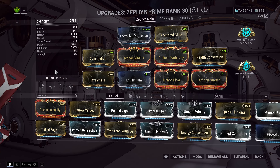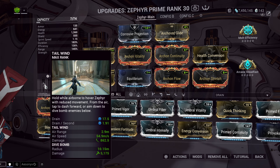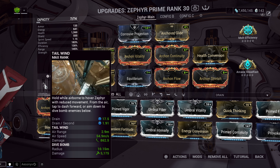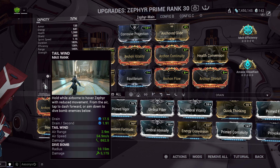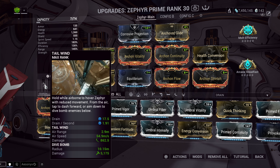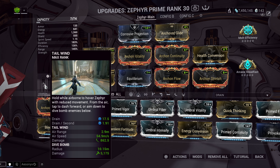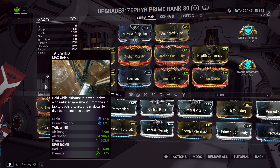Zephyr Prime's passive is that while she is in the air, she gets a 150% crit chance increase. Now for her one — Tailwind — there are two ways to cast it. Tapping it makes her fly in a direction, and aiming at the ground while in the air causes a dive bomb. But this build uses it the other way: holding the button. When you jump in the air and hold one, you retain whatever height you're at and start hovering, which activates that 150% crit chance passive.